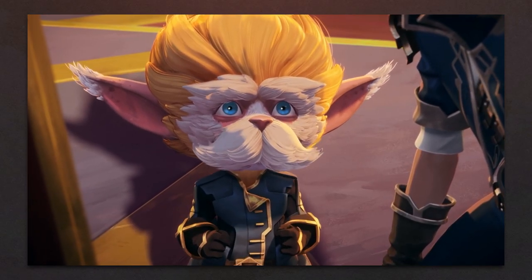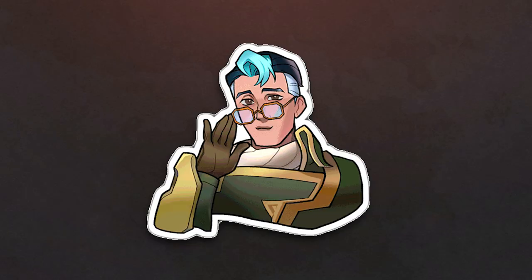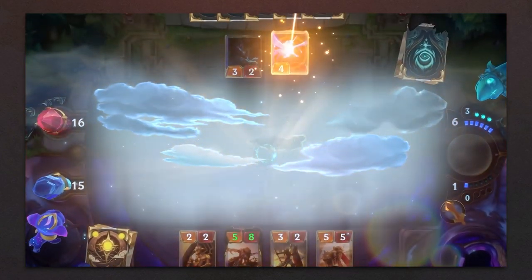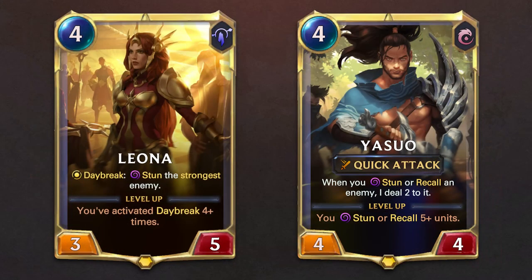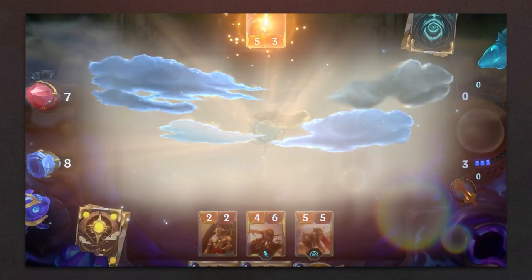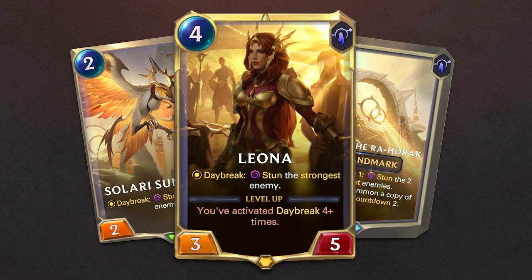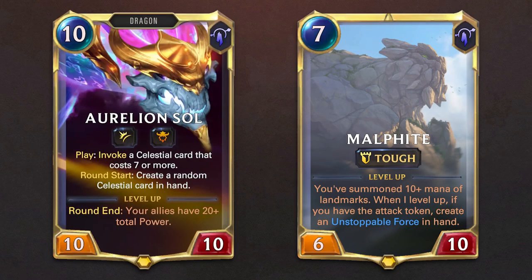You need to be aware of the promise of synergy and its viability. Sometimes, you'll find two champions that appear to work well together. For example, Leona and Yasuo. Leona stuns enemies when Daybreak is activated, and Yasuo deals damage to recalled and stunned units. In theory, these two cards should work well together. But when looking at their followers and spells, Leona didn't have a lot of stunned support among her ranks, relying only on her ability to do so. With time, new cards were added that introduced more stunned support for Leona, helping her synergy with Yasuo. But both champions have better synergies with other cards at the end of the day.